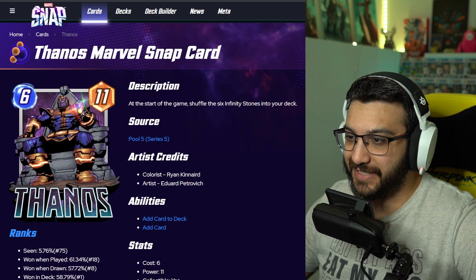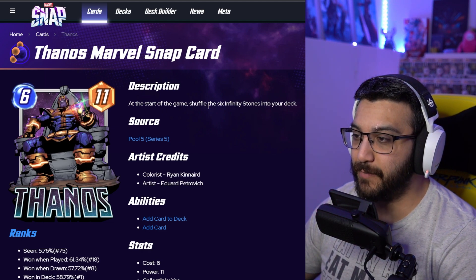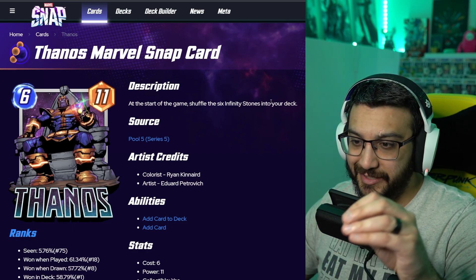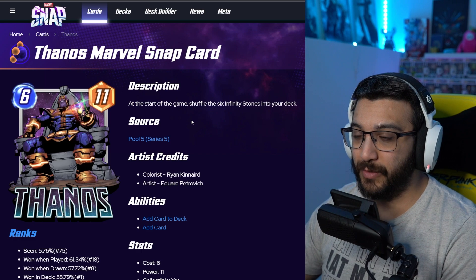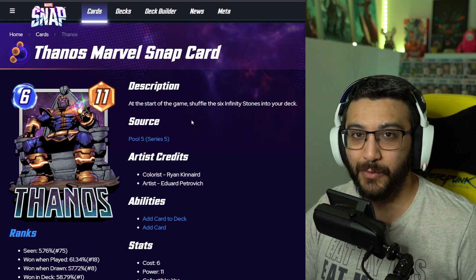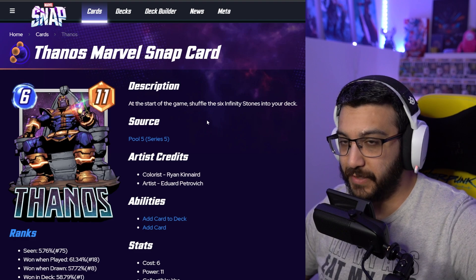I love Thanos in this game. He is 6 energy and 11 power — he used to be 8, they gave him a little buff recently. At the start of the game, you get to shuffle all 6 Infinity Stones into your deck. If you go back to basically the day Thanos released, I made a video about how much I hated him because I purchased him with tokens as soon as he came out, and having him with no other pool 3 cards was not a good thing. But since then, lots of different deck styles have come out — him with Lockjaw, Quinjet, and Leech.